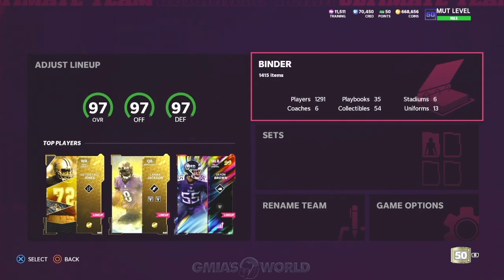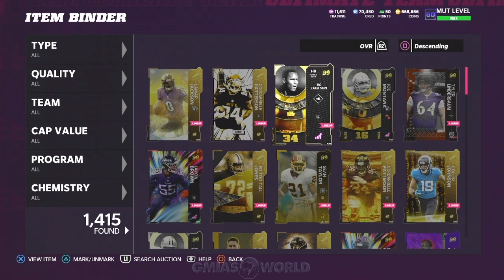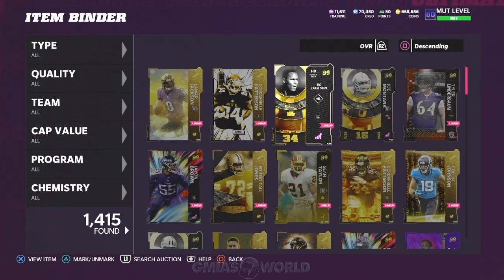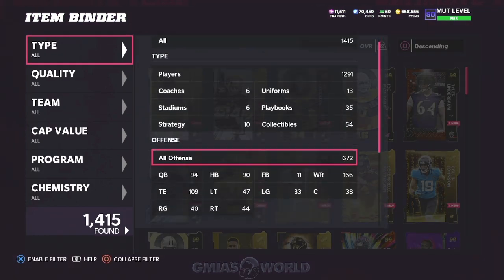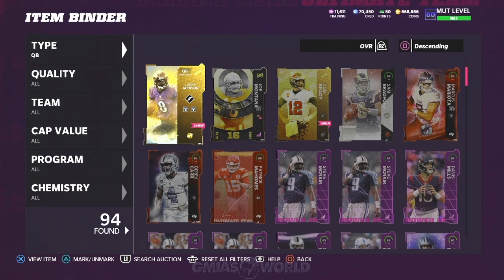A lot of us were always skeptical about the way the release of the player's arm was — like Joe Montana versus Josh Allen. A lot of different things along those lines. Now it's even more complex, like the Gen 3 and all kinds of craziness that was going on.